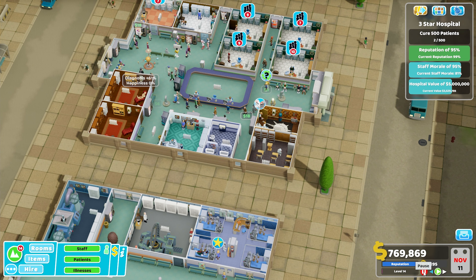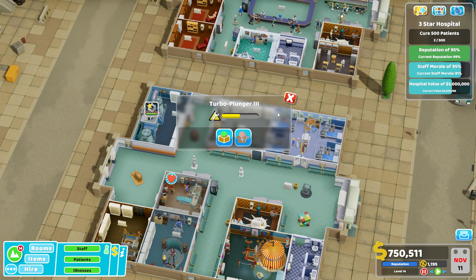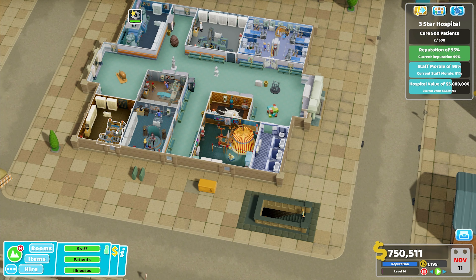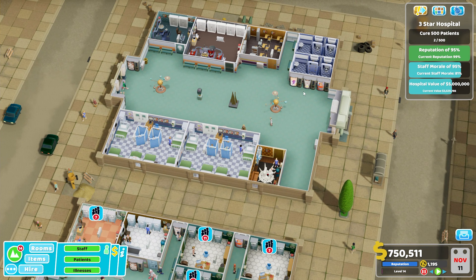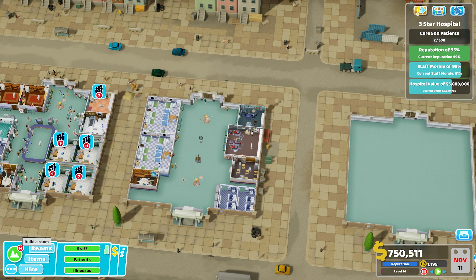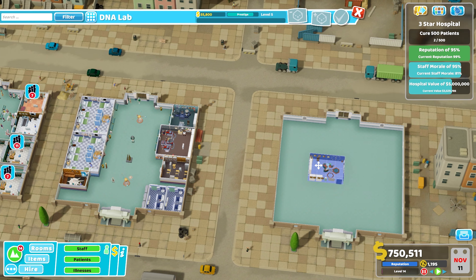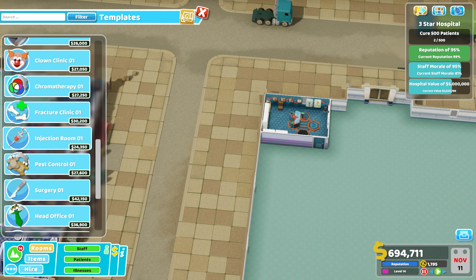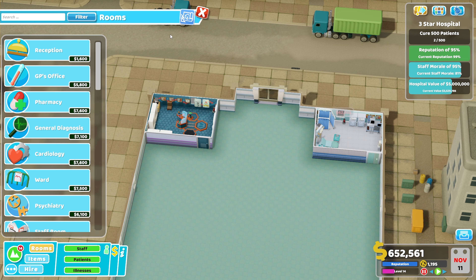As we expand and get more plots unlocked it shouldn't take too long to get better staff rooms in to keep morale up. My theory is that the minus 10% negative trait from just being in Rotting Hill isn't enough to manage with just average pay and decent staff rooms. I'm going to put a DNA lab in now, get back on track with developments, upgrade most of my machines to improve hospital value, put our surgery in finally, and then put a mega scanner in as well.